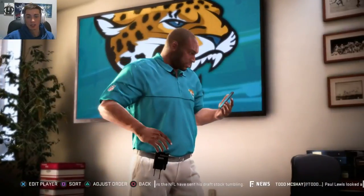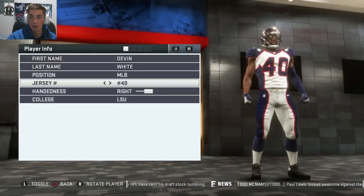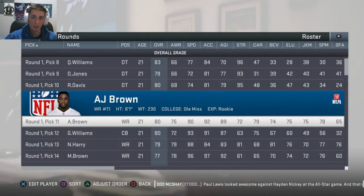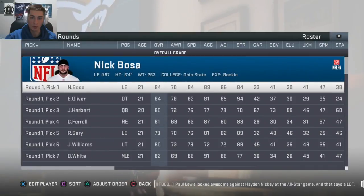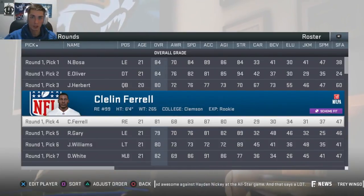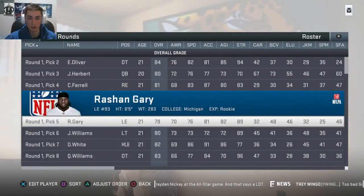As you can see, Devin White out of LSU wears number 40 in real life, and he also wears number 40 in the game, because linebackers do occasionally wear numbers in the 40s — although it is a little bit more rare than it had been in the past. Kickers and punters wear numbers generally in the single digits or the teens, although it does vary. Tight ends wear numbers generally in the 80s, but you can see some variation there.